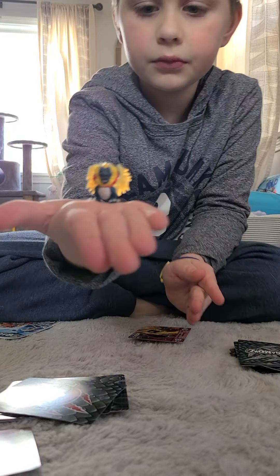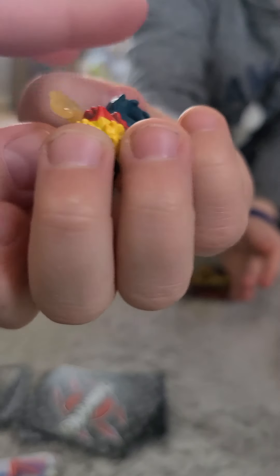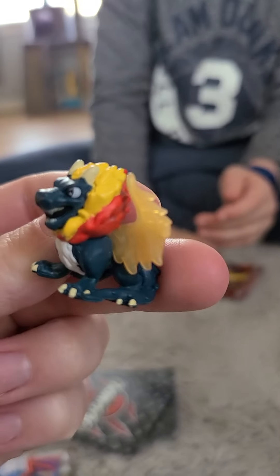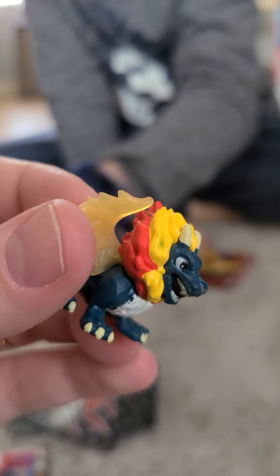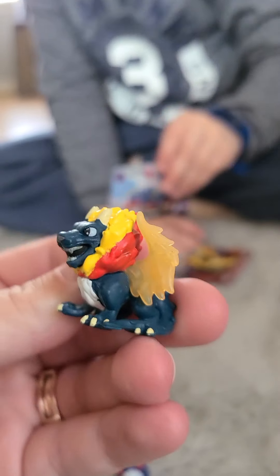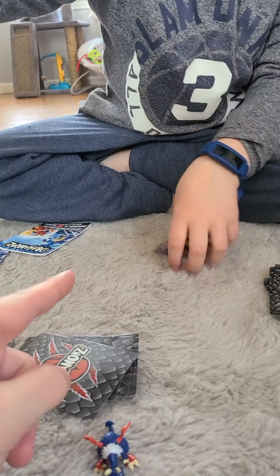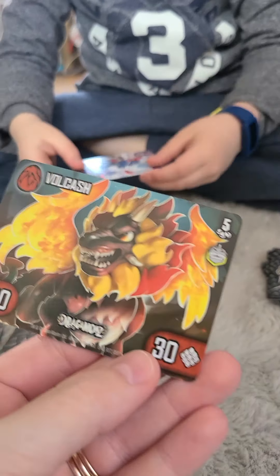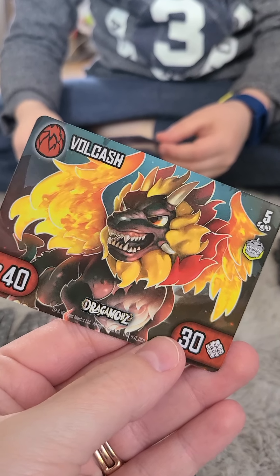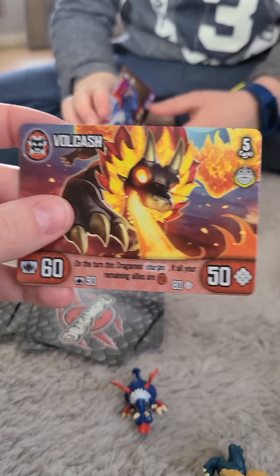Next we have his figure. He has super glossy wings with a colorful beard like a lion. It's pretty cool. And here is the card for Volcash. Vendro — and then the other side is also Volcash. He looks a little angry in this one.